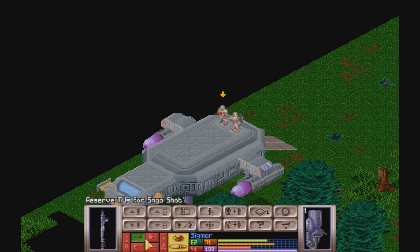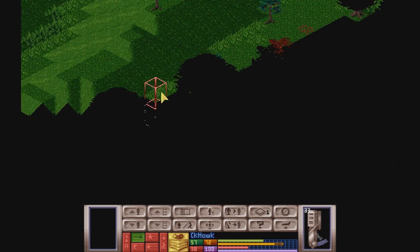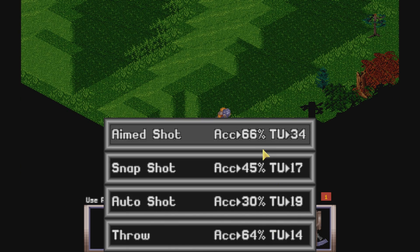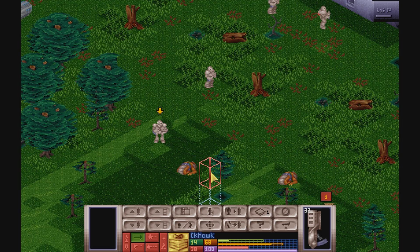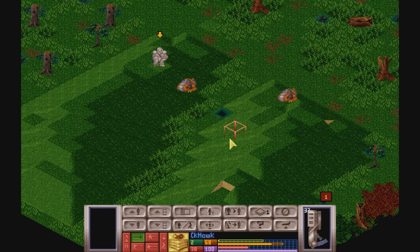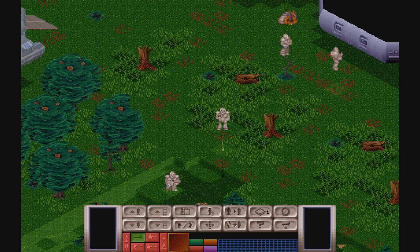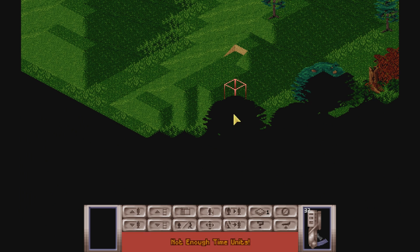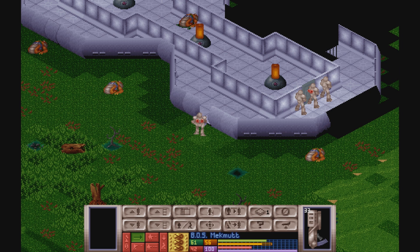These guys are still chilling out here. Apparently there's not a lot — oh, there's one! Where? Aimed shot! Darn it. CK Hawk — let's go down. Let's crouch then. Do we have anyone over there? We have Uncanny Tranny. Nice! Excellent work — didn't think you would actually hit him, but you did. Very nice.